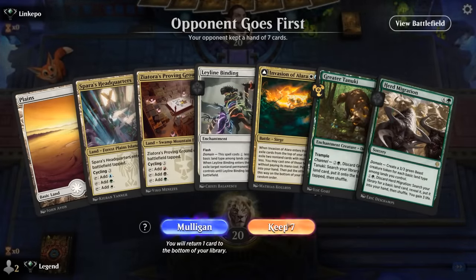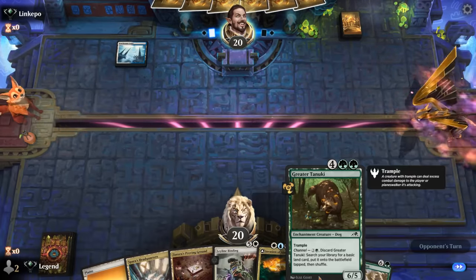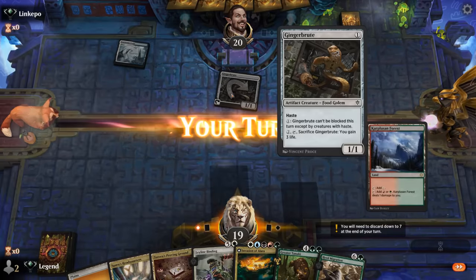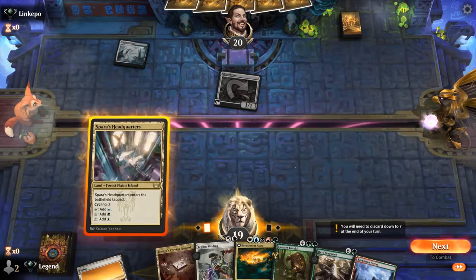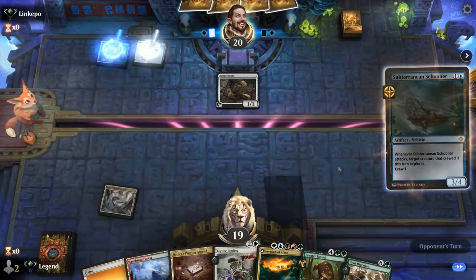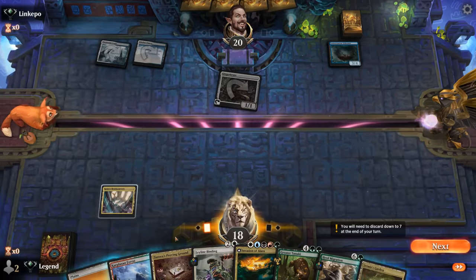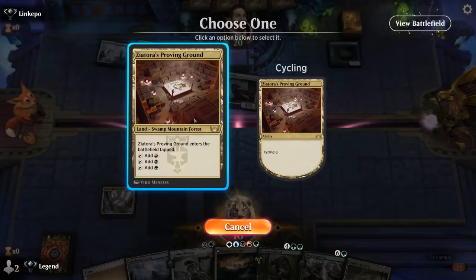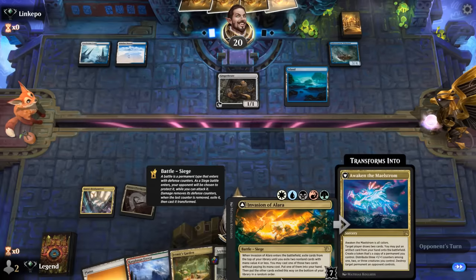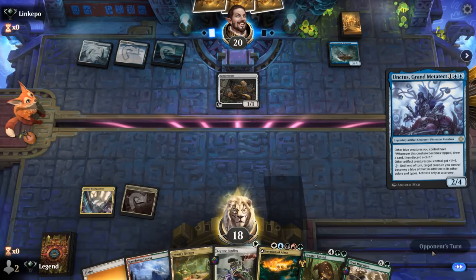Okay, we're on the draw with a decent hand. Headquarters sets up a turn-two Binding, turn-three Tanuki, and then we just need an untapped land for turn-four Invasion. Opponent on a blue-eyed artifact aggro deck from the looks of it, so they might have some counterspells. For now a Schooner, which I'm happy to bind. Proving Ground should set up the one-mana Binding. We've got everything lined up for a turn-four Invasion of Alara. Unctus — nice, good synergy with the Schooner as well.